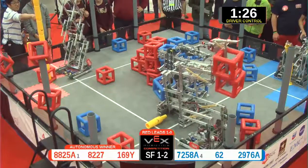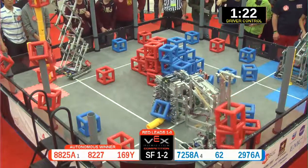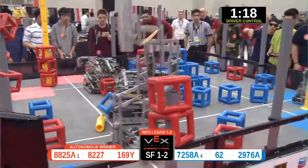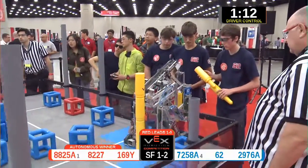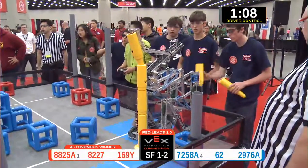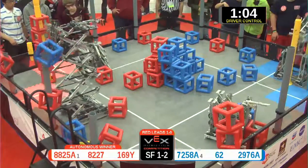They're going all the way up, dropping 1, 2 on the gray posts in the corner. Meanwhile, 62 working their Skyrise all the way up. They've got three pieces in place. There they go. Team 8825A doing what they know best, stacking their Skyrise all the way up.